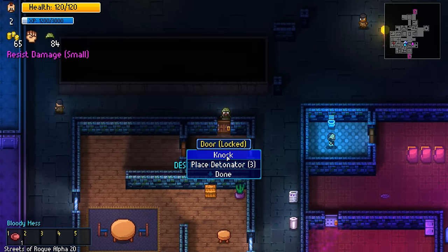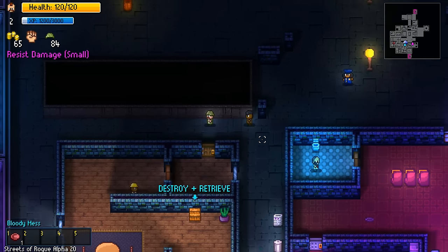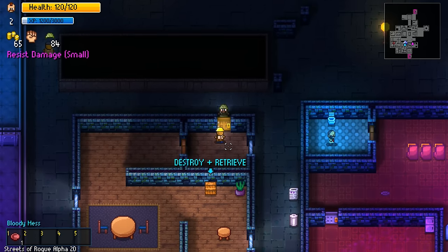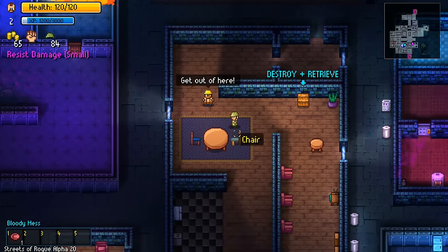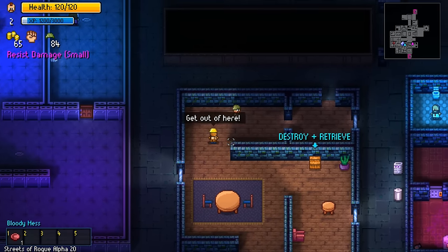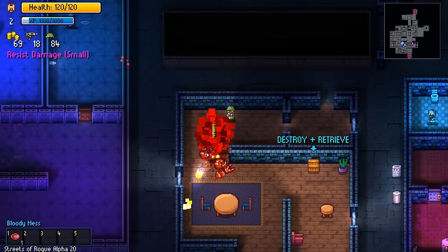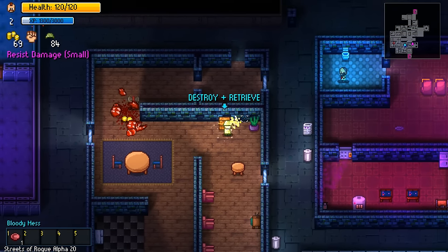Locked - we can place a detonator, we can knock. I don't think anyone is going to open. Actually, maybe they will. Wait, what? Really? Are you just going to open? Do we just kill him or her? He's annoyed. Well, I mean we can just kill him - we're a soldier after all. Just don't waste all our ammunition if it's not necessary.